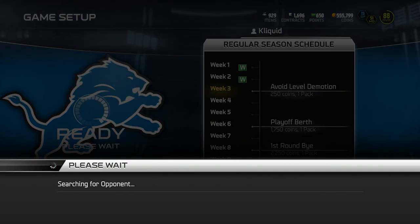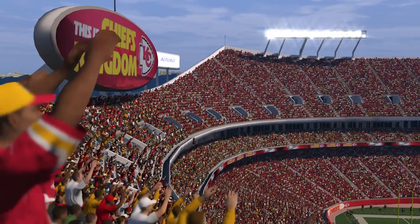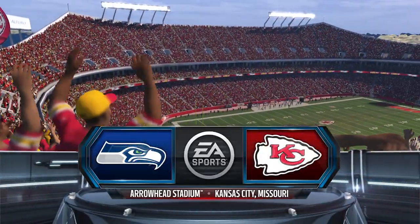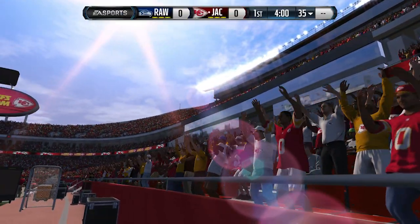What is up YouTube? Clickwood here back again with another head-to-head season series game on Madden 15 Ultimate Team. We are in week 3, hoping to avoid the level demotion and get ourselves a free little pack. All we need to do is go out here and get the win at some point during the rest of the season, and we're going to try and do that today in our very first game.